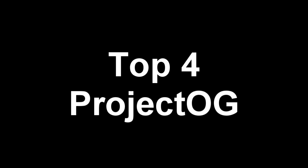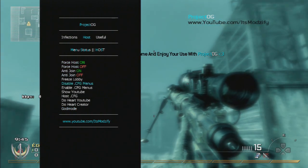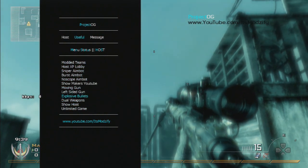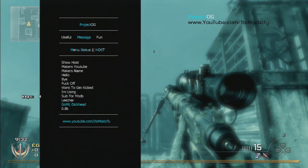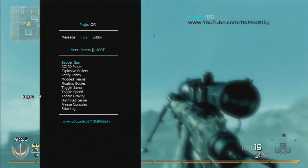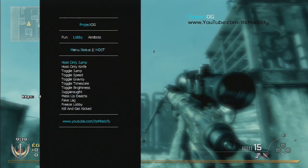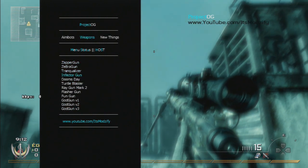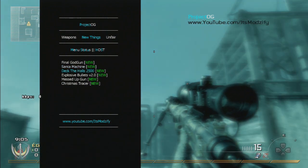So now at top 4 we have Project OG and this CFG menu is totally awesome. I like everything in it — the colors, the shader, all the effects, and the background is just totally awesome and very original. This menu is very big. As usual, click D-pad up to open the menu, square to back out, and R3 to select something. To switch sub-menus, click D-pad left or D-pad right — for example switching from fun menu to lobby menu. I didn't have any problem with it — it's very stable. The link is in the description and I'll be right back for top 3.